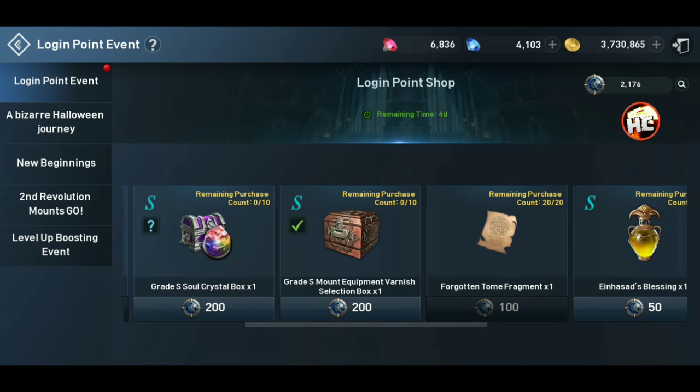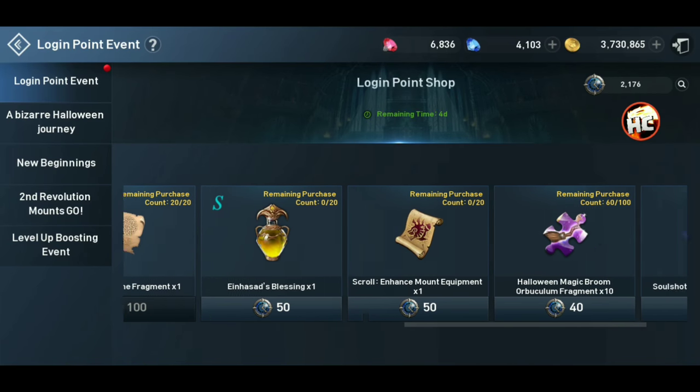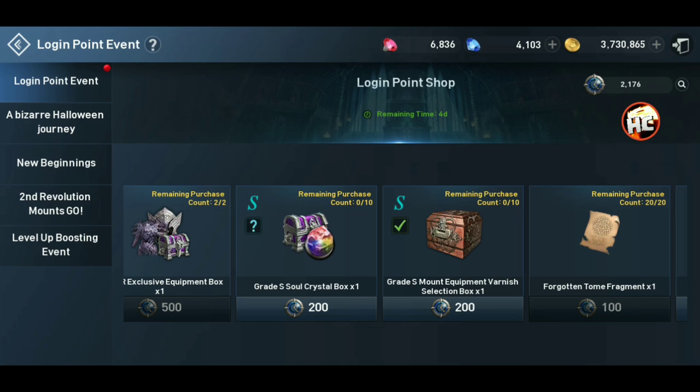The Grade R box is okay, the S Crystals, the Tomb Fragments — the rest of it's all about even where you get the varnishes and things like that. But some good stuff here.